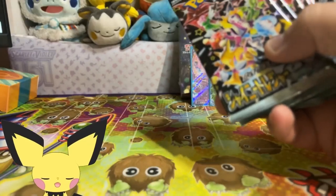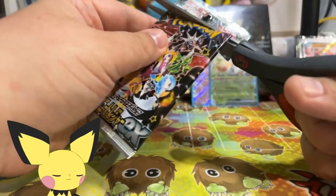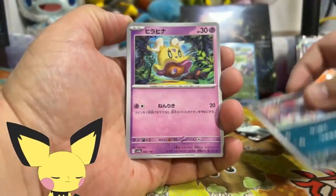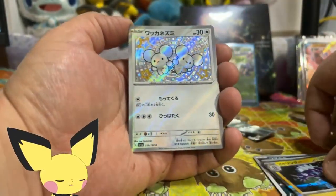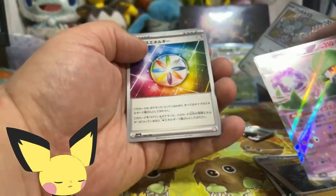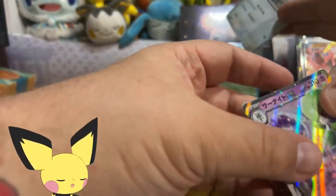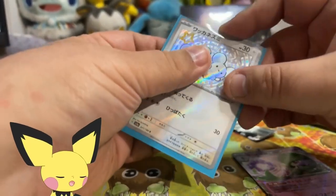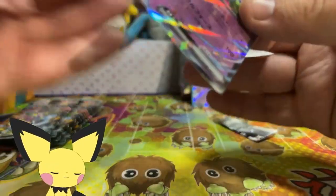We got five packs left. I don't know what the pull rates are on this set - I didn't open boxes when this set released because boxes were like 70 plus dollars at the lowest. We're gonna see if we can pull something good. We got a Tandemouse, followed by a Gardevoir, followed by Luminous Energy, Mime Jr. I will take this - another personal collection addition. I believe I have Maushold but I do not have Tandemouse shiny, so that is awesome.